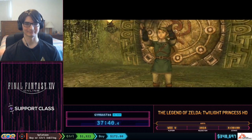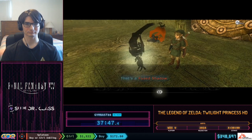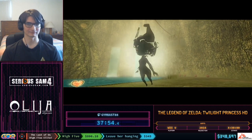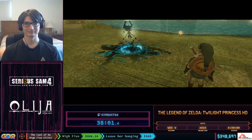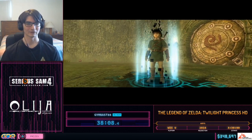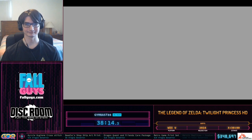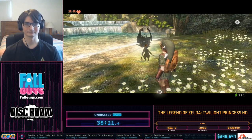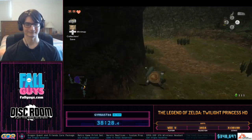We have a $100 donation from DadCore: 'Best of luck on the run, gymnast. If I can get a howl from everyone, I'll donate another $100. DadCore is proud of you all.' — everyone howls. And Linkus comes in with a $50 donation: 'Hey gymnast, I wish you the best of luck with the Twilight Princess HD speedrun. You are an amazing runner and friend and I'm super excited to watch this run. You're the best. Keep it up.' Thank you, Linkus, I highly appreciate that.